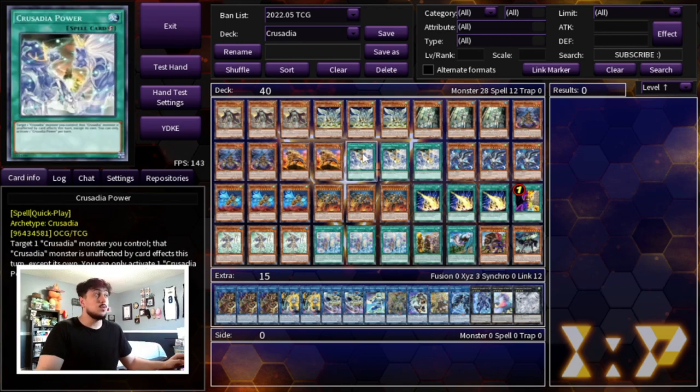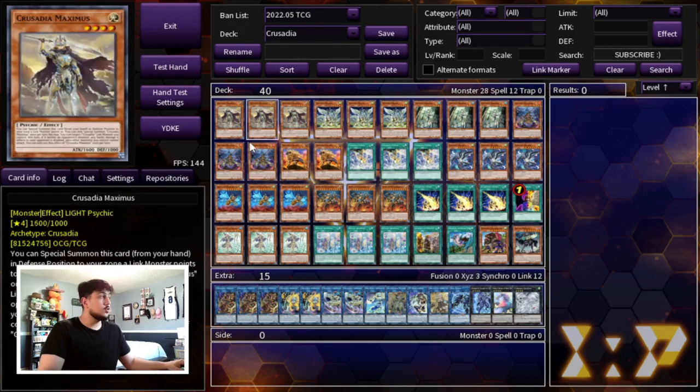That's it for the Crusadia monsters. We're playing three Crusadia Power — the only Crusadia spell card we're playing. We're not playing Crusadia Revival, which is the field spell. Crusadia Revival has a cool effect where all your link monsters gain 500 attack and once per turn you can target a Crusadia link monster to let it attack all monsters your opponent controls. However, Power is just way too important in this format. What Power does is make it so that your Crusadia monsters are unaffected by card effects, other than their own card effects.